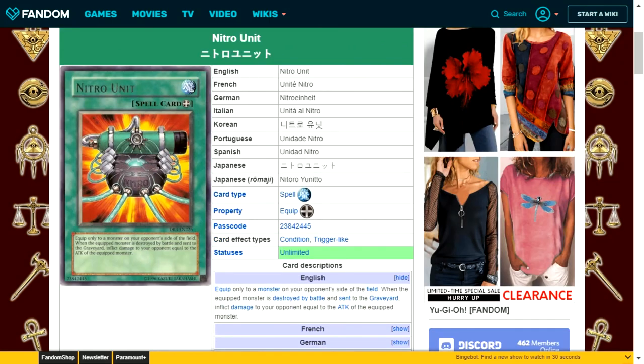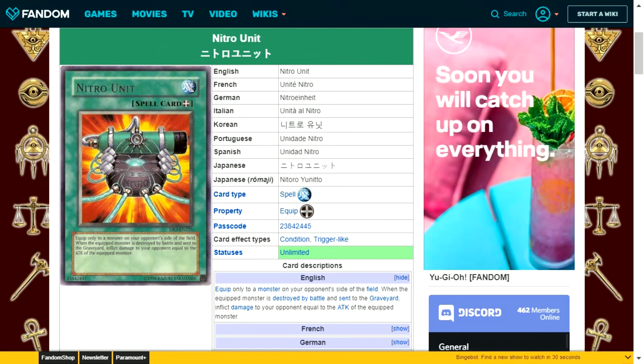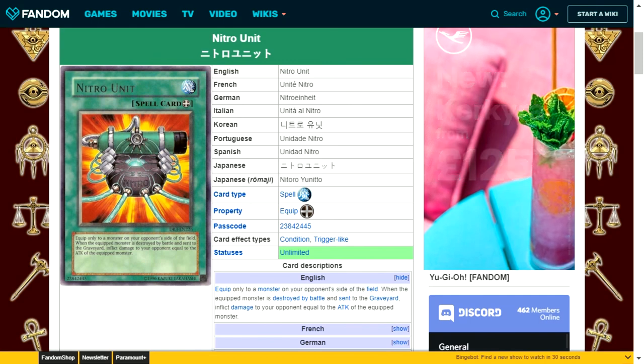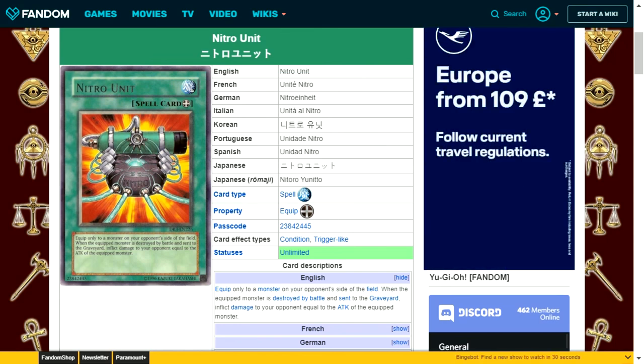Nitro Unit is an equip spell card that equips only to a monster on your opponent's side of the field. When the equipped monster is destroyed by battle and sent to the graveyard, inflict damage to your opponent equal to its attack. If the monster equipped has more attack than your opponent's remaining life points, destroying it in battle wins the game. The downside is it must be removed by battle, not just destruction. It could be run as a one or two-of, and works especially well in a Leo-type deck using Power Tool Dragon with various equip spells.